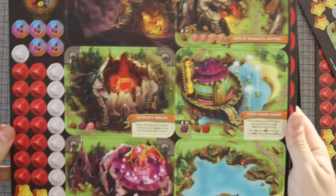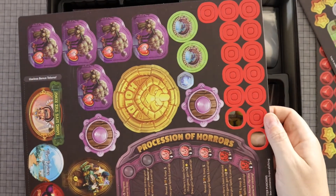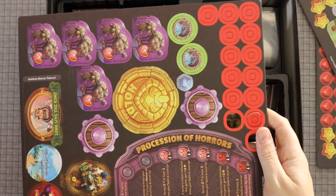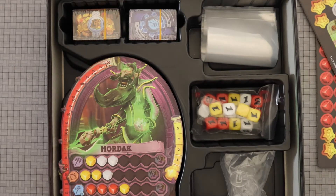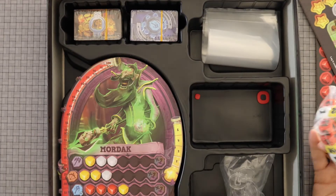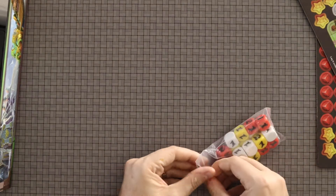We kind of flip through the rest of these here. Got some stuff falling out — these are interesting double tokens. No idea what they are. Moving on, let's take a look at what else we've got. You can see it's a solid insert. I know the deluxe version had game trays and something very fancy.